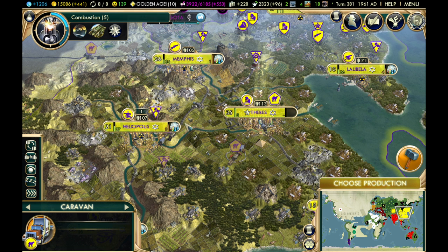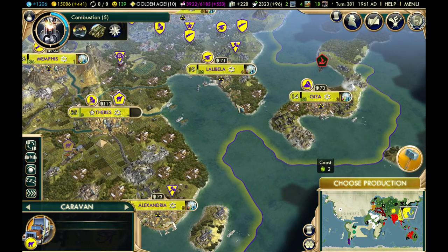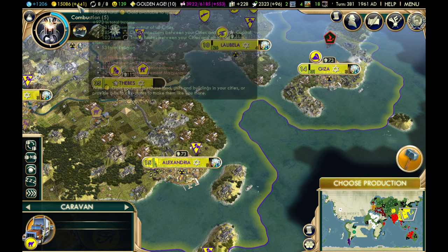Trade routes are definitely another way to make a lot of money. You need caravans to do it, so train up your caravans and keep your trade routes going. From a port city, you can also build a cargo ship for a trade route with more range than land caravans — though in this game, cargo ships kept getting raided by pirates, which destroys them, so I stuck to land caravans.